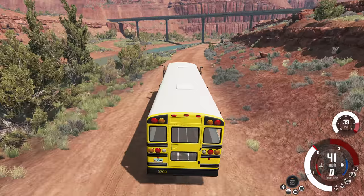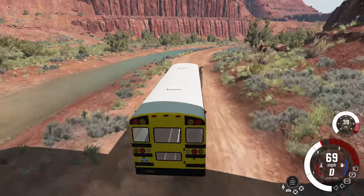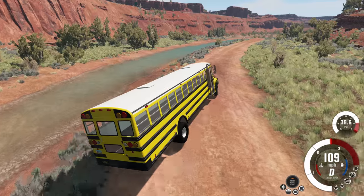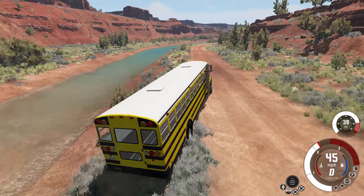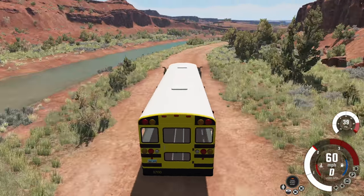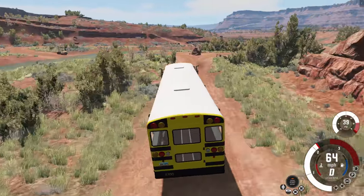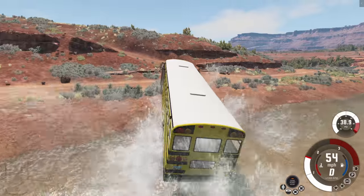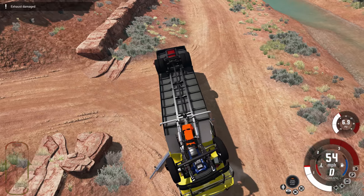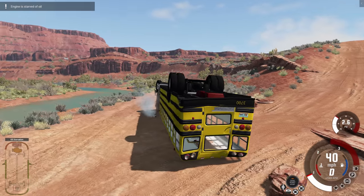I bet we could do this using just the standard bus if we wanted to, but overkill is nice every now and then, and this is definitely overkill. Although look at it starting to tip over on me a little bit — don't you tip, stop it! I know it looks like we're only tipping a little bit, but this bus is pretty top heavy with the extra lift and I'm afraid to let it tip even just a little bit. So we're going to go straight across the water — beautiful — and we got popped into the air, just got suplexed onto our back. We're like a turtle completely stuck upside down.